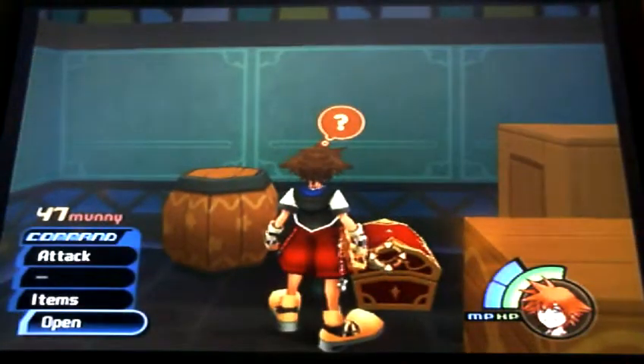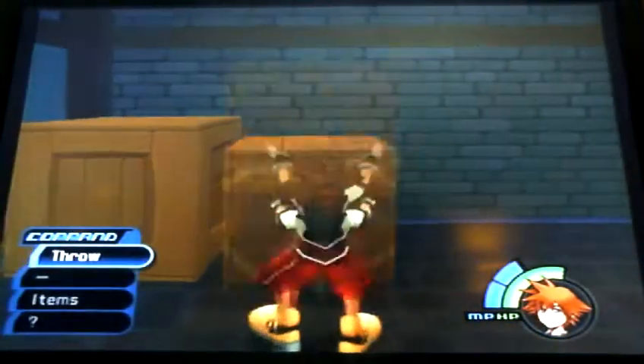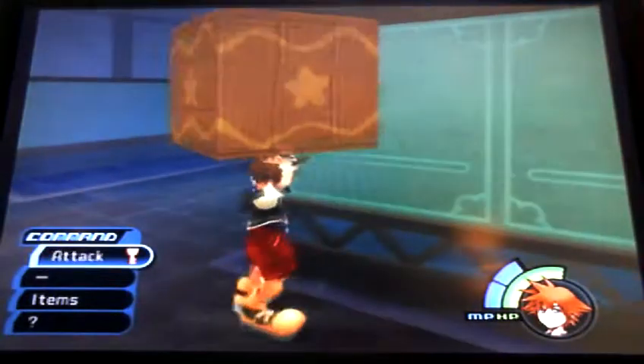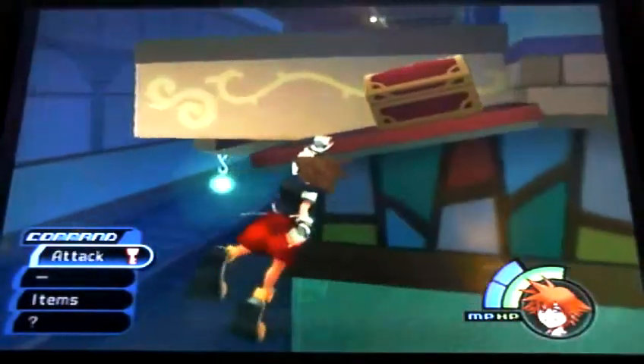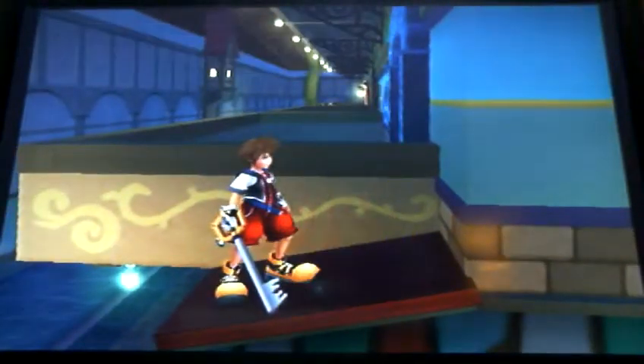There's a chest behind here, let's see what's inside - a potion, good. Now bring this crate all the way over here, put it down about here, come up here and there's a chest here - and it's a pretty stone.